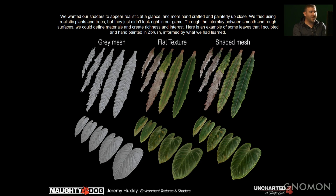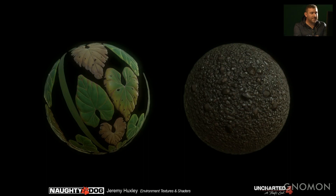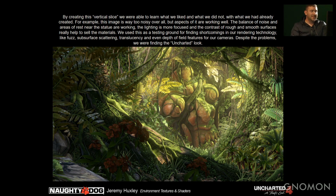Here are some examples of my work — it's hand-painted in ZBrush and Photoshop. On the left is the gray mesh in ZBrush, just painting the color and shading in ZBrush. Here are some examples of my shaders. It took moss, leaves, stone, mud, and bark to realize the jungles, and the surfaces needed to be rich in detail and vibrant.